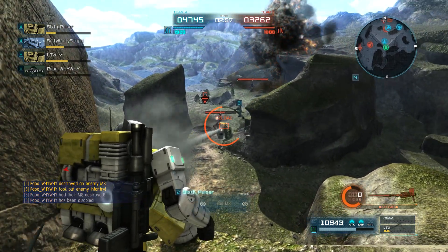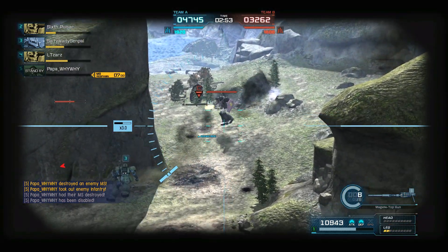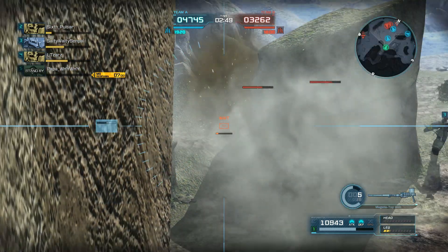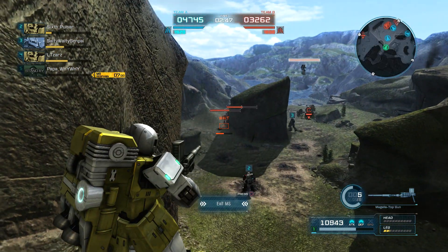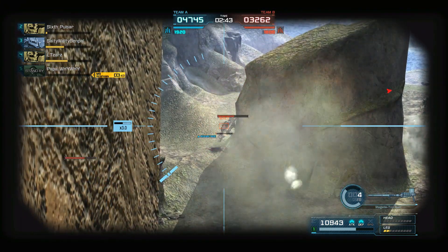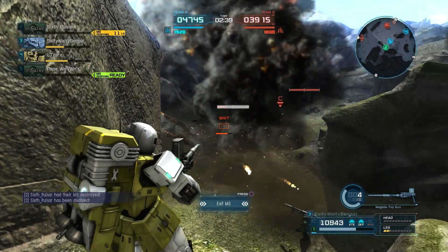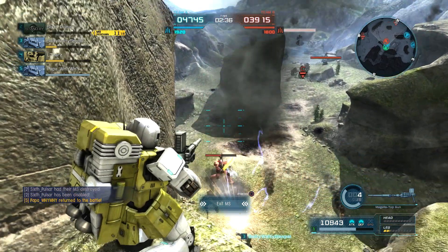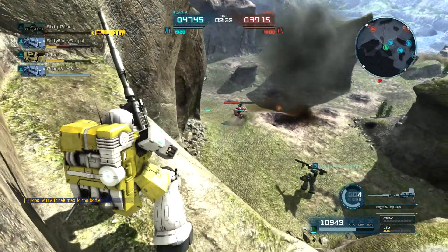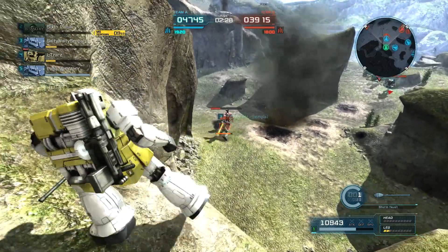Let's see if we can do anything with this. Those Sturmfausts don't have very good flight speed. They're making very good use of cover right there. Looks like that's a Garrett Schmitzer Zaku 1 and he has broken legs. Here's Heavy causing trouble on the front line — I thought I was about to miss that but he boosted into it.